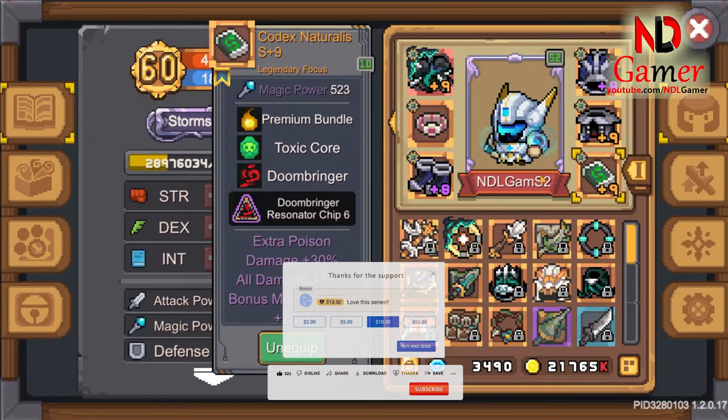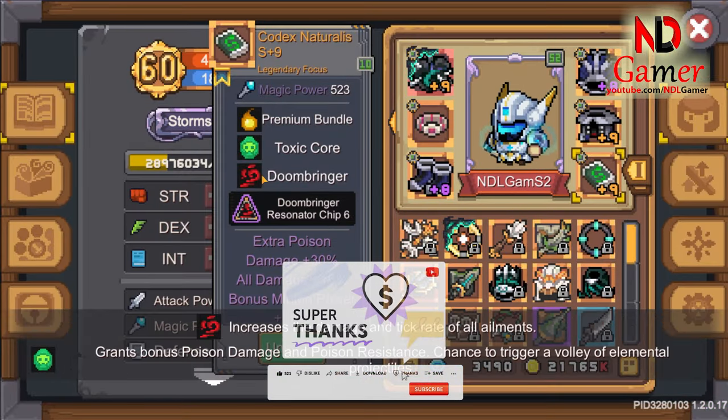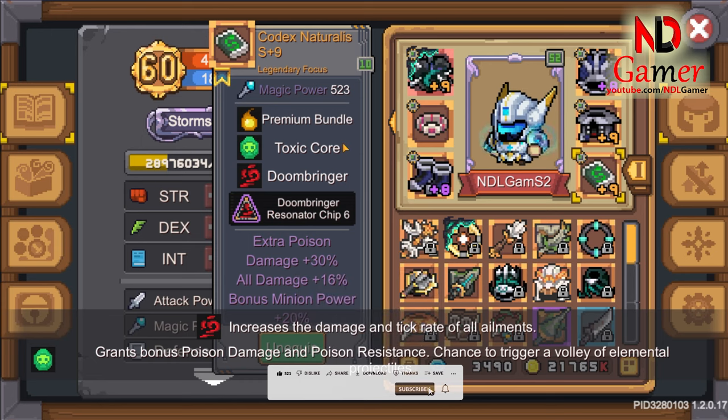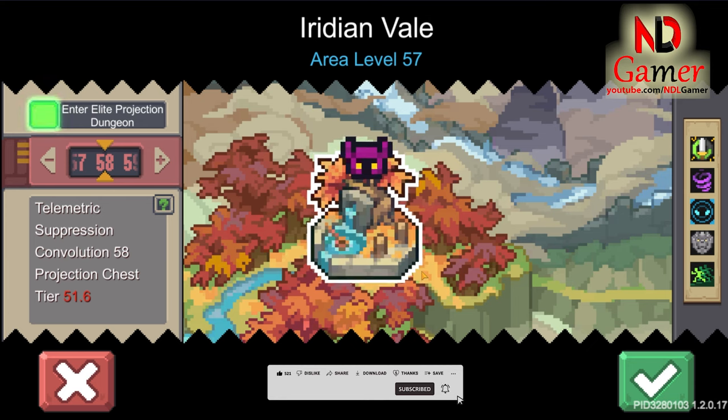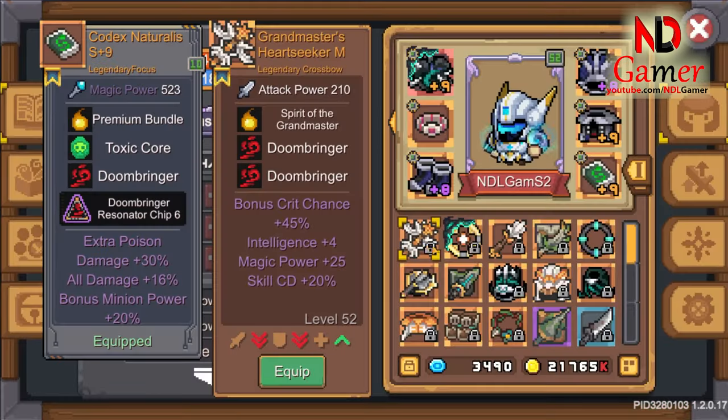Step 1: first, you need to determine which type of weapon you need the chip for. For example, if I choose the Doombringer chip, I will go to this map to farm cards, because my goal is to exchange for a legendary weapon.